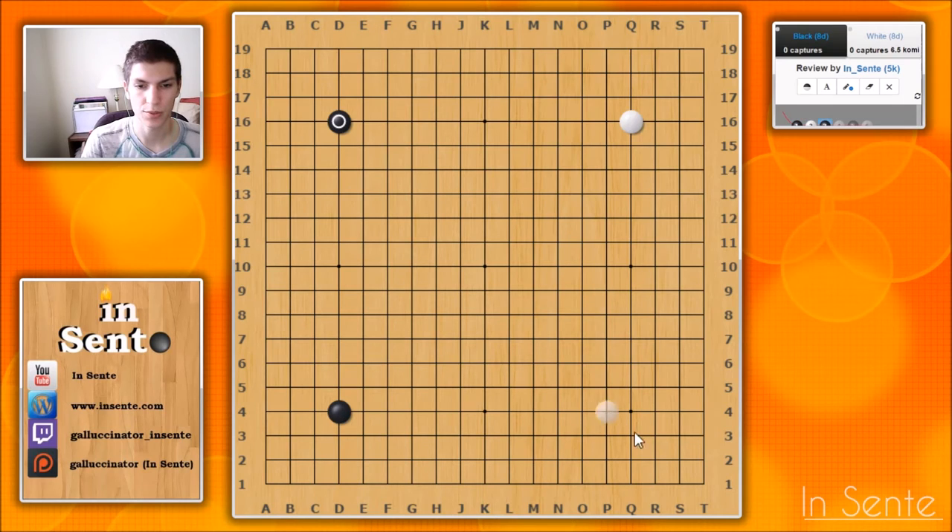Let's start with a really symmetrical board position. Black approaches, white backs off. Black comes in, and white starts this joseki for some reason — maybe has some stones here — but does the Pincers joseki. Black goes in the corner: one, two, three, four, five, protects, and ladder.